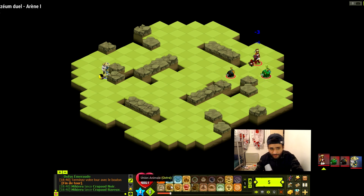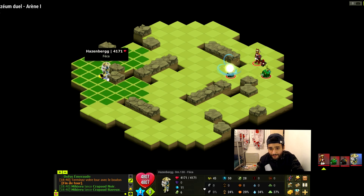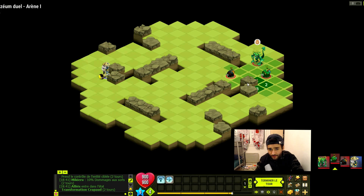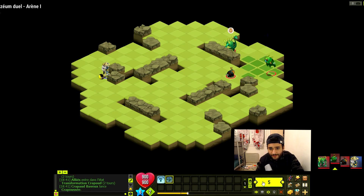On joue avec l'Osamodas et on est contre un Feka Asenberg. Donc on va se servir du crapaud pour pousser l'Osamodas derrière le mur. Ça c'est super bien joué de notre part.